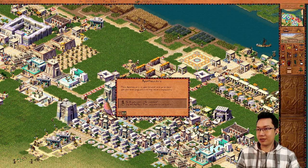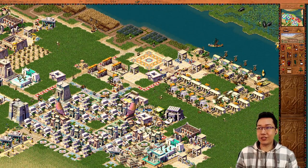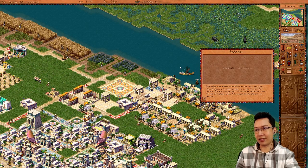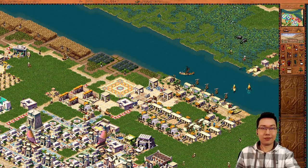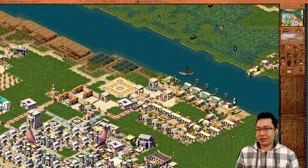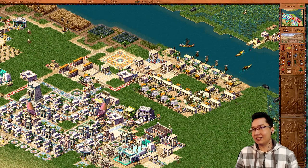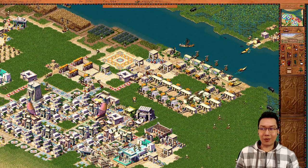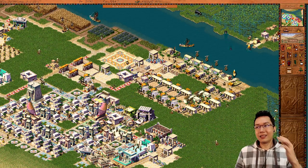Apothecaries take five employees each, so across the city this is significant. Because you do have to provide health access to any houses — on a map which has marshlands you need an apothecary in each housing area, but if there are no marshlands, you can delete all of them. No problem. That's an important resource saving.